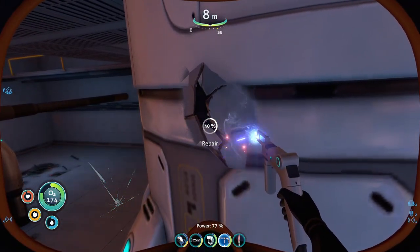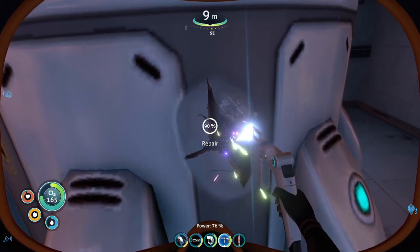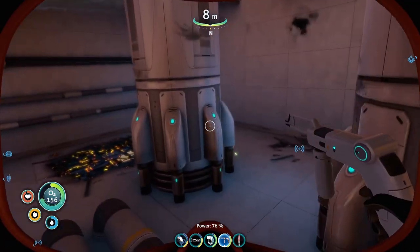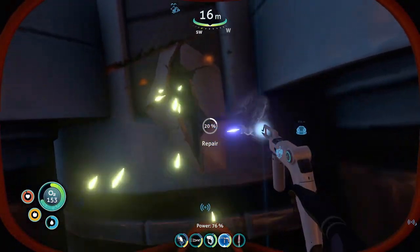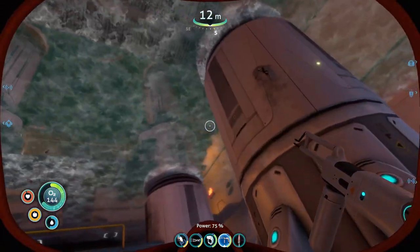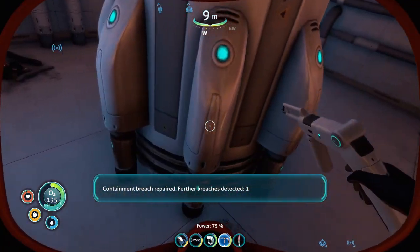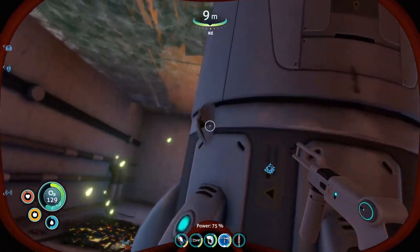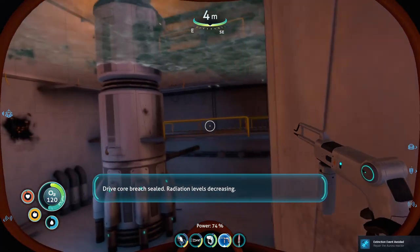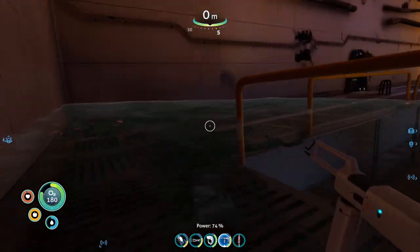That's what I didn't want to have happen. Containment breach repaired, further breaches detected. Containment breach repaired, further breaches detected. Okay, there's still further breaches but these two are at least repaired. Containment breach repaired, further breaches detected — two more breaches. There's one right here. Get you repaired up. Containment breach repaired, further breaches detected — one breach left. There it is. So this here should repair the Aurora's reactor — or at least stop the radiation. Radiation levels decreasing! Nice. I wonder if there's another upgrade module over in that one.